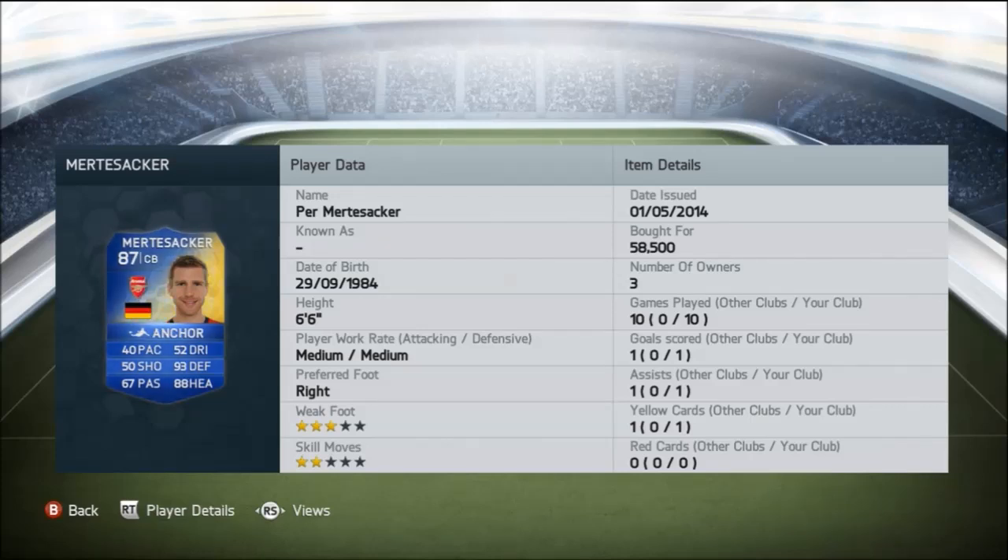You can see over there we have him in our squad. He's been picked up for 58,500 coins. I actually sold one for 74,000 coins, so I made myself a little bit of profit on him as well. He is 6'6", so he's a very big player. He's got only 40 pace, and I think that's really a bad call by EA because they should have given him much better pace.